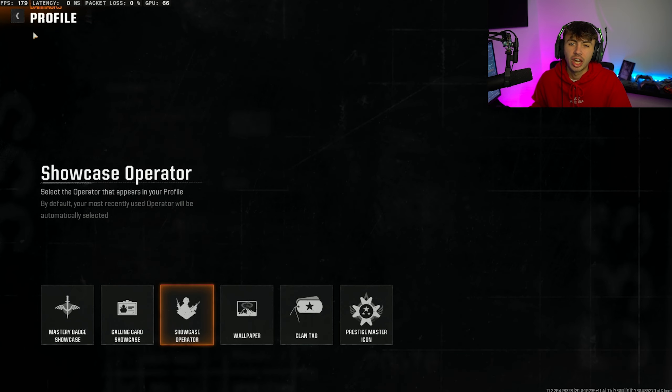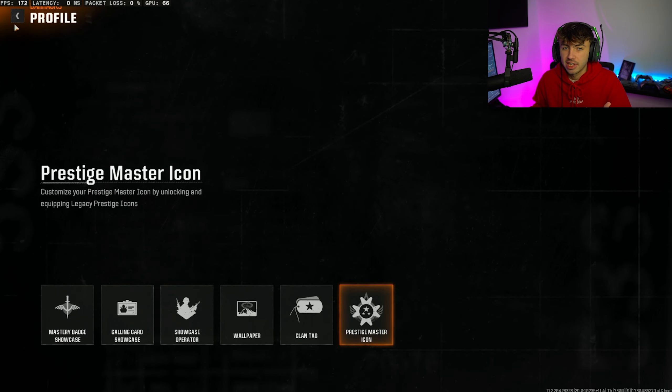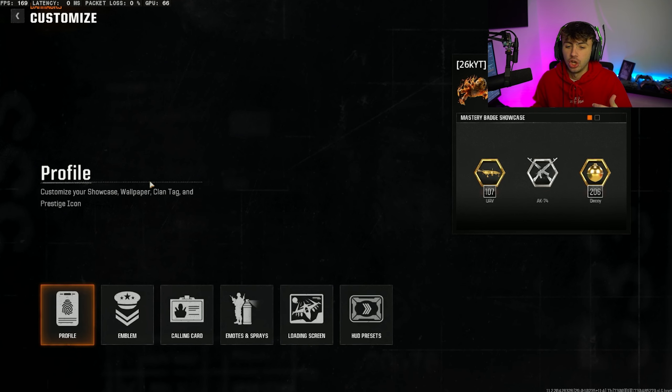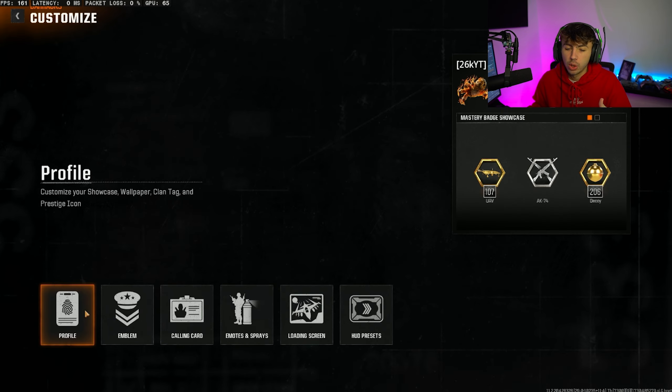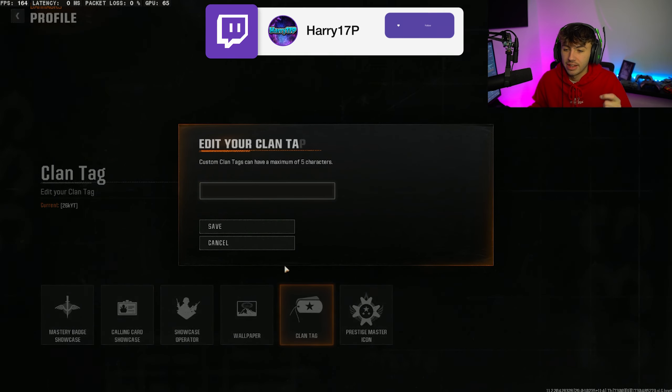You don't want to be in your Profile — this is going to just be your show-off. Like, if anyone clicks on your profile, this is what they're going to see. If you want it to be in-game, and for people to actually see it in-game, this is where you're going to change your emblem, your calling card, your emotion sprays, your loading screen, and your HUD presets.